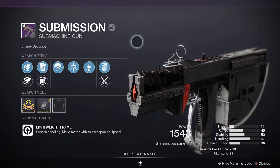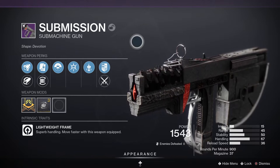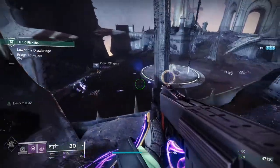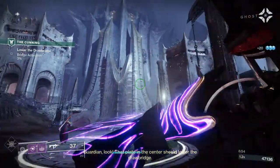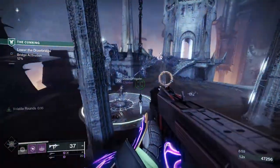Submission is a legendary kinetic submachine gun with a lightweight frame, meaning the weapon has superb handling and you move faster with it equipped. Looking at the stats: 15 for impact, 36 for range, 50 for stability, 73 for handling, 36 for reload speed. It's a 900 rounds per minute submachine gun with 37 in the magazine.